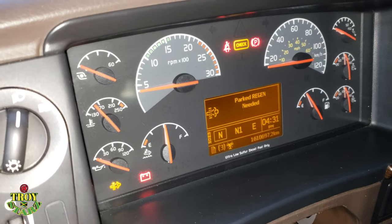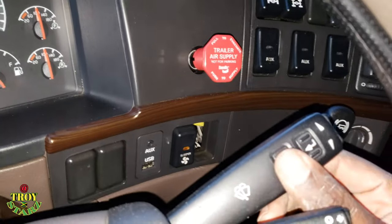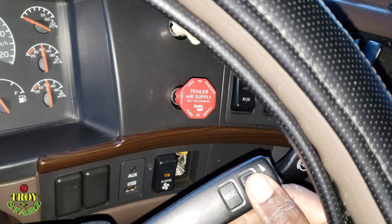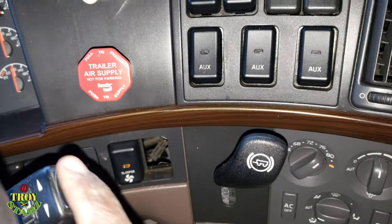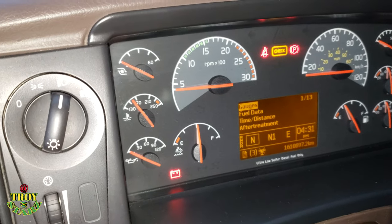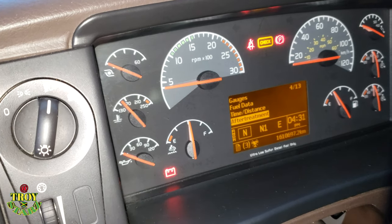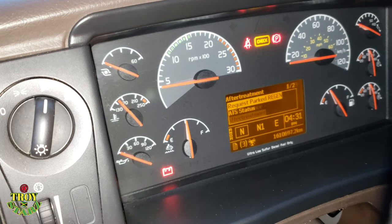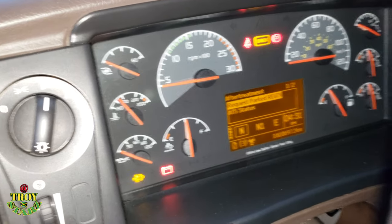I'm gonna press the escape button again — it tells you that you need a parked regen. Then I press the arrow to get inside the menu. There's a switch at the top of the buttons to go up and down, so I'm using that to go down in the menu. I press down and see it says 'After Treatment,' so I press the arrow to go in. Right there you can see 'Park Regen Requested.'